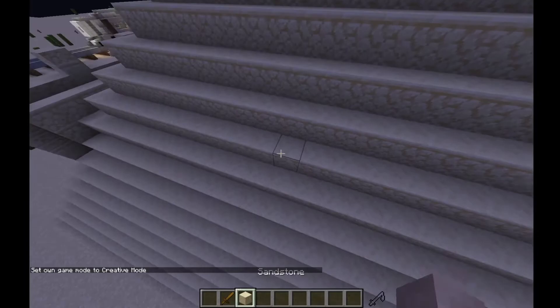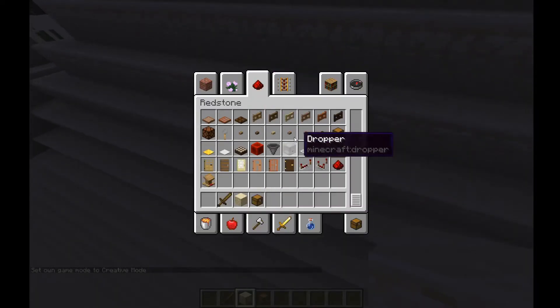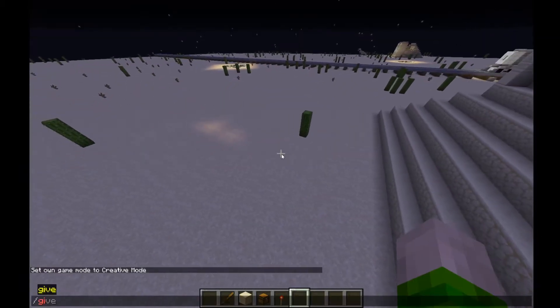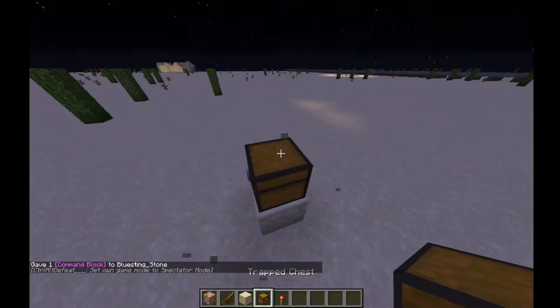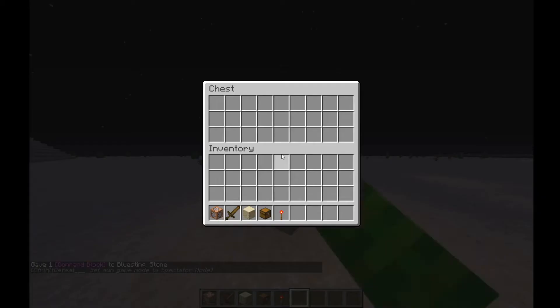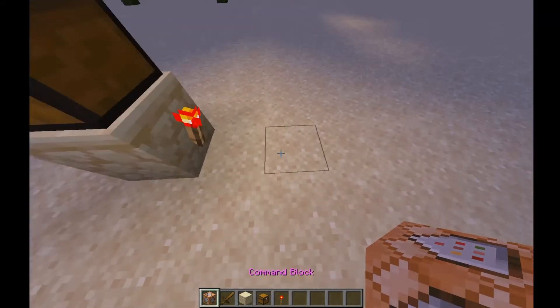To build one in your world, you'll need some blocks, a chest — I like to use trap chests because they have redstone outputs for when they're open and closed — and command blocks, of course. Place a redstone torch on the back of the block the trap chest sits on top of. When we open the chest, the torch turns off; when we close it, the torch turns back on. We want that torch to power a command block.